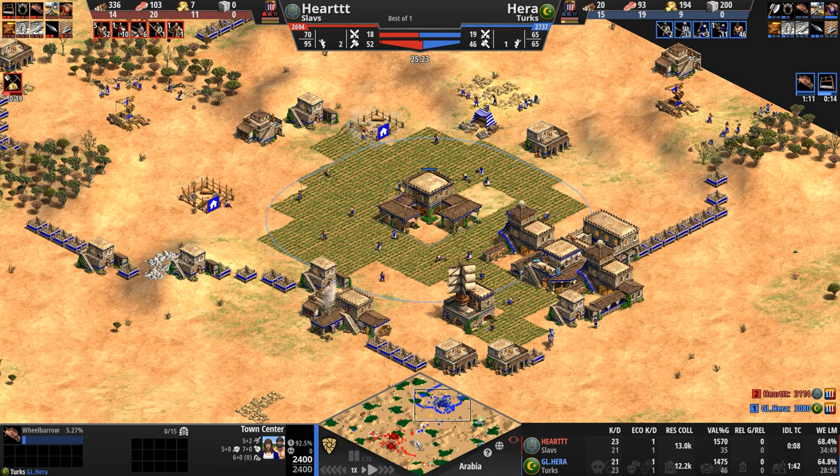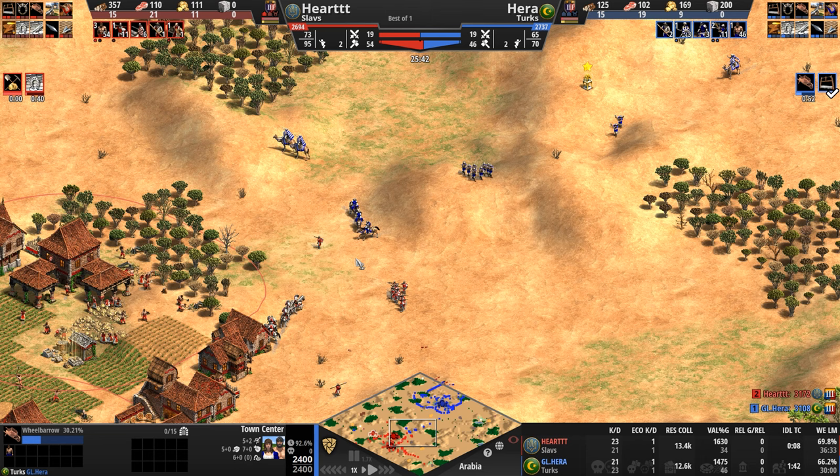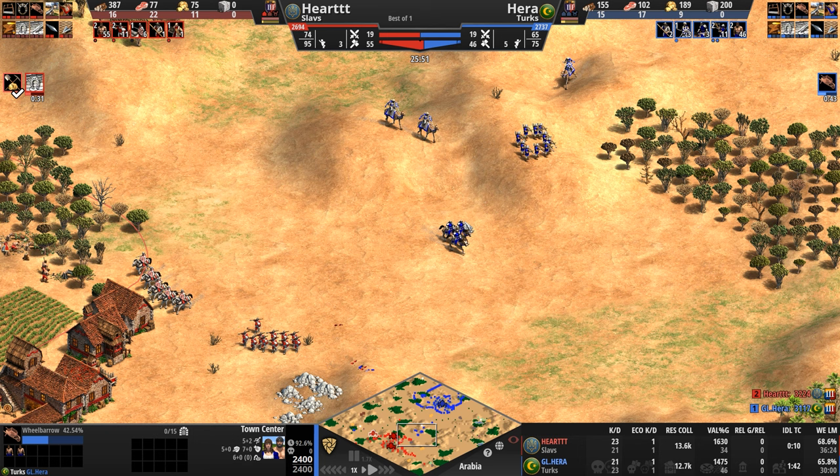Army counts are nearly identical, but Hera is getting housed. We've seen this once or twice in the last month, and Hera getting housed is not a good thing. He's down 10 villagers but still ahead in army count — though aside from the camels, his entire army is countered quite strongly by what our Slav has.